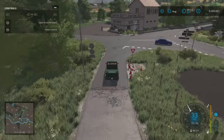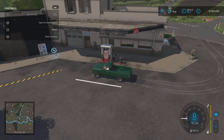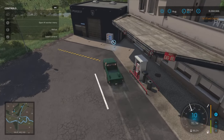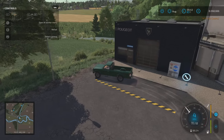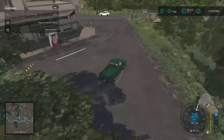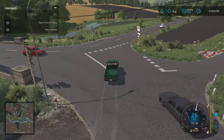Just across here we've got a fuel point — spent just one euro there — and another workshop trigger. There's also what looks like a Peugeot/Bougeot garage sign — obviously they can't use the actual licensing, but it's pretty cool that they've done that.